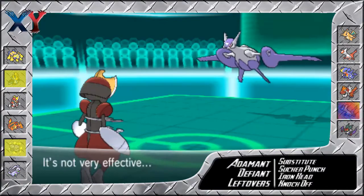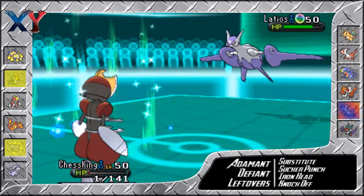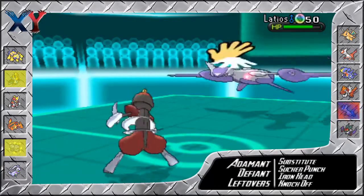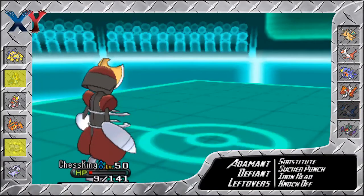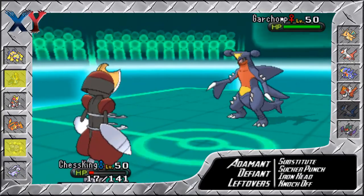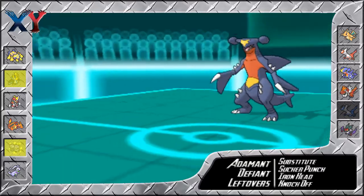He goes for Draco Meteor. It hurts a lot — he gets a crit and takes me down to one HP. Holy crap. I could have gone for Sucker Punch here, but thankfully I'm actually max speed, max attack. With his minus one, I'm actually able to outspeed. I was really concerned he might go for Roost, so I really couldn't risk going for the Sucker Punch.